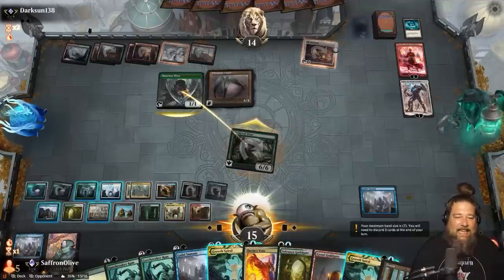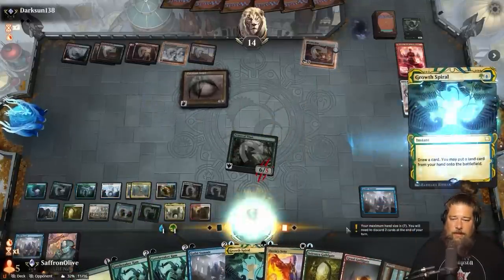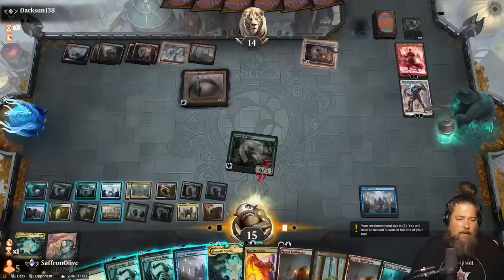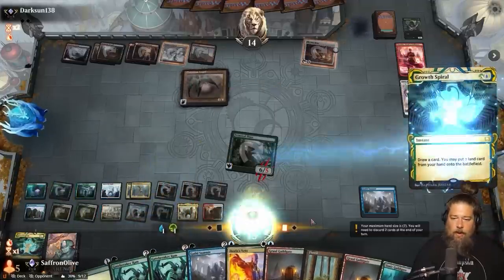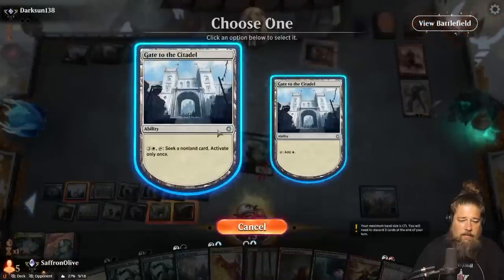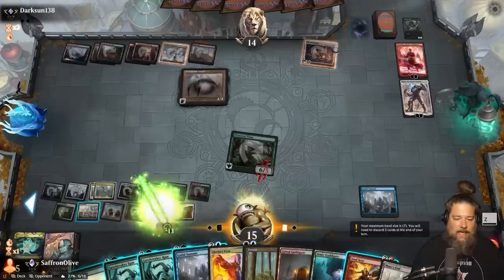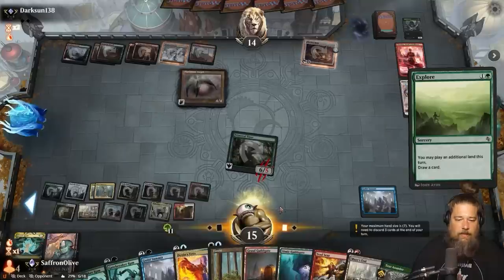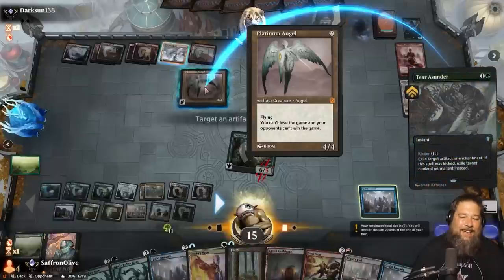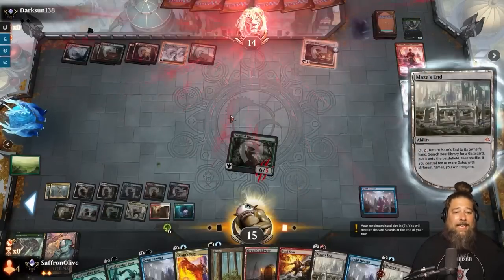Opponent takes up Chandra, hits us to 15. We get to draw a ton of cards though. Gate, attack the Chandra, get a couple of gates, draw some cards. As soon as we find removal, Maze's End is super lethal. Growth Spiral into a forest — I'm getting flashbacks to the Liliana game where we couldn't find the Soul Seer. Let's make a bunch of mana and draw as many cards as possible. Growth Spiral, put a gate into play. We find a Soul Seer! Terra Sunder the Platinum Angel, activate Maze's End. GG — apparently Maze's End beats land destruction!